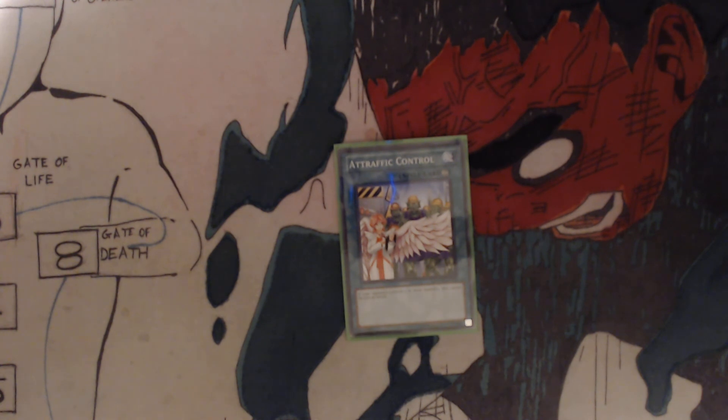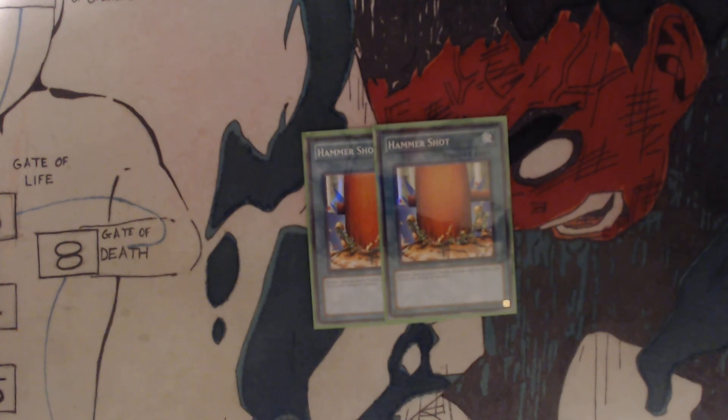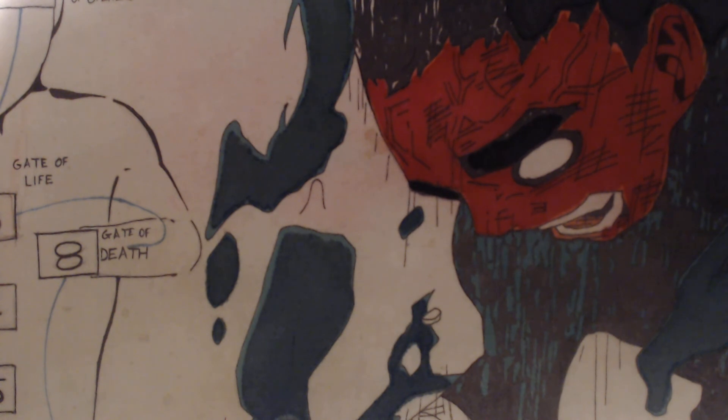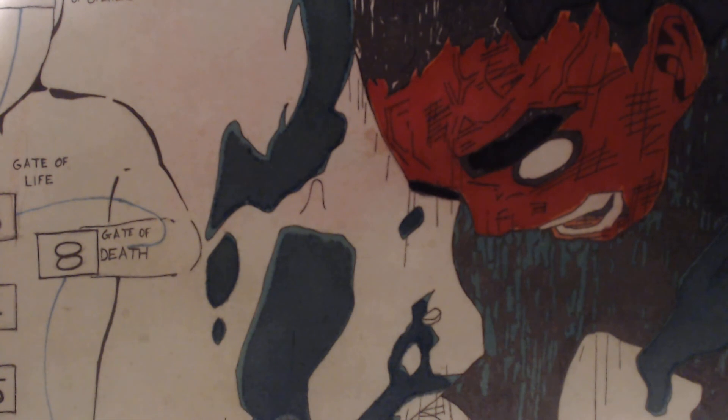You got one A-Traffic Control because it has Goblins and I wanted to make it as Goblin-y as possible without having to put things like Goblin Attack Force. If your opponent controls three or more monsters, they cannot declare an attack. You got two Hammer Shots: destroy one face-up attack position monster with the highest attack — if it's tied, you get to choose. You got two Shrinks: select one face-up monster on the field; the original attack of that monster is halved until the end of this turn. You got two MSTs: target one spell or trap card on the field and destroy that target.